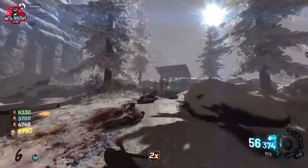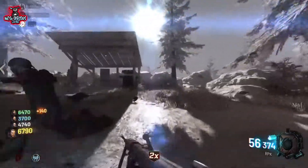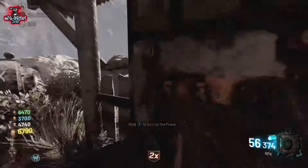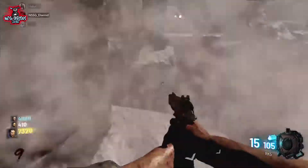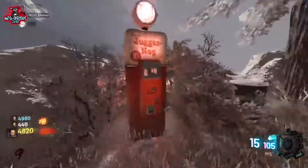Purchase a door for 2500 and head up the mountain. You'll see the power is in the next area, just located on the right hand side. I'd strongly advise getting jug here if you're able to. Unfortunately I was not so talented.